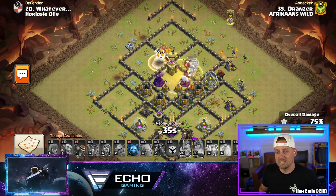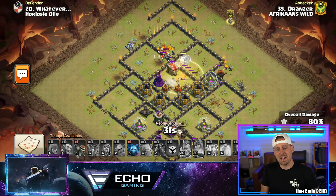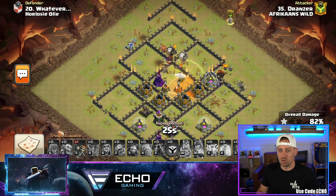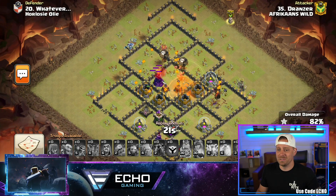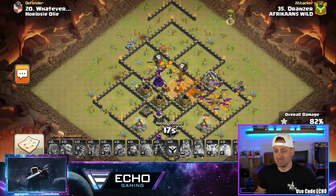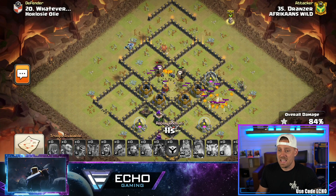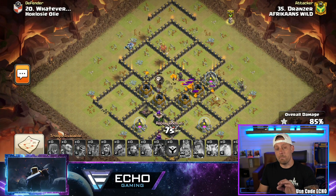I appreciate all of your support. Look at that heal spell — but those sweepers again. Anti-air base, this is the one for you. You cannot crush this base with air attacks; it's just extremely strong. Even the poison on the queen is going to be nothing. Took the pups to get it done. 17 seconds left, the defending Lava Hound is here to shut down the rest of the attack, and that is going to be another defense. This base has gone unbeaten in war.